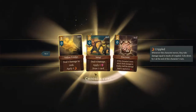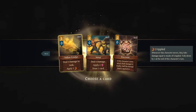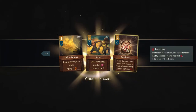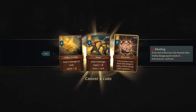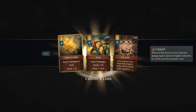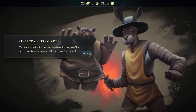I do like the different powders. Yellow Powder deals five damage to a rank and applies five crippled — so if they move after that, they take more damage. Precision: if this character's next attack deals damage to vitality, half the damage is applied as bleed. Setup again is an option. I think I'm going to take the Yellow Powder. You hear a yelp after the short but bloody scuffle concludes. 'I wasn't here, I don't know you, I didn't see you.' She runs off.